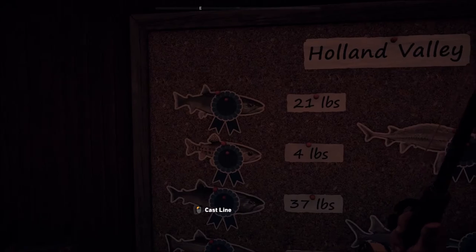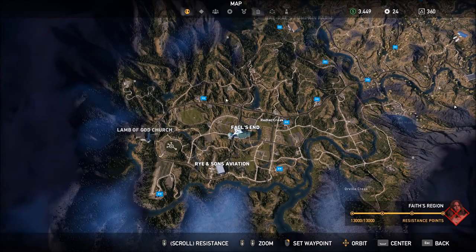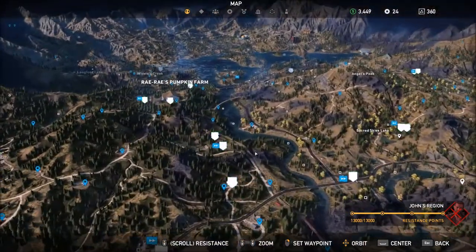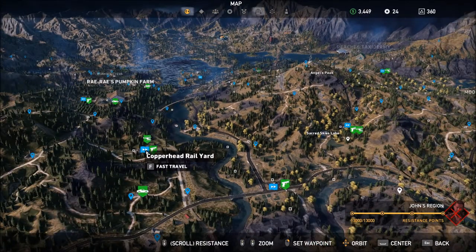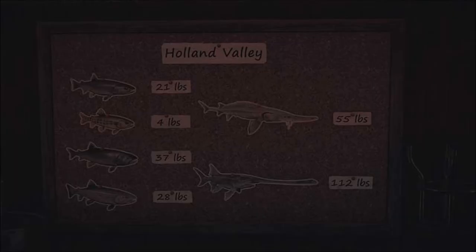So the first fish is called Bull Trout and Bull Trout can be seen in the river right up here. Bull Trout — you see — it's right east of Rail Yard. Copperhead Rail Yard. Remember that you need to have over the weight here by the way.